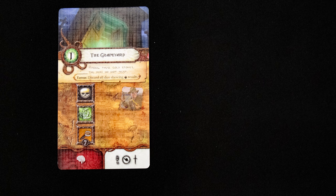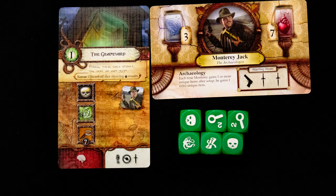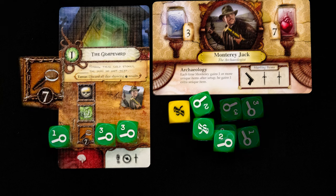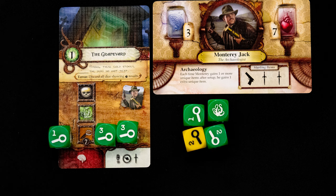We pick the graveyard and move our player marker there. Looking at our character sheet, we take the six green dice and then decide if we want any extras — we spend this card here to get the yellow die. We then roll them all. We can assign dice to complete any of the three tasks shown on the encounter — here that is a total of seven investigation. We roll again and get this result.